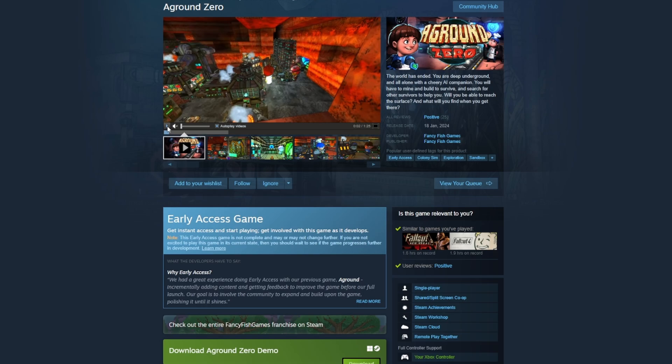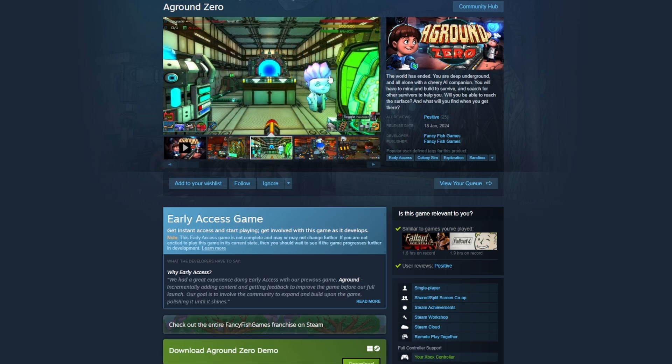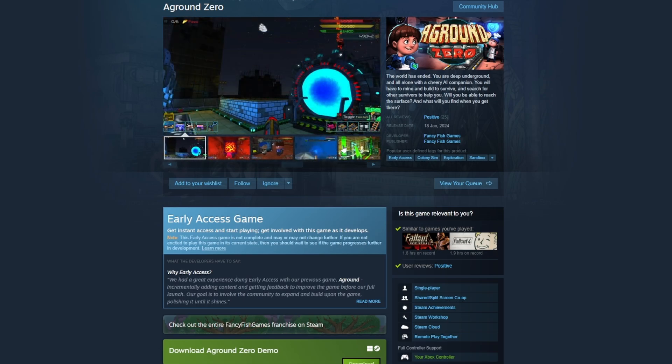It reminds me a lot of Tectonica, a game I played quite a bit - you were building underground, set in the future. This is quite similar: the world has ended, we're in a deep underground base trying to survive with an AI companion. From the screenshots it looks like you can grow different crops, there are other people, and that looks like a stargate portal. There's a demo and it came out on the 18th of January.